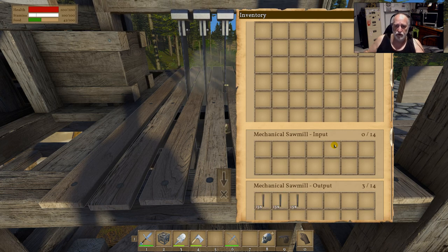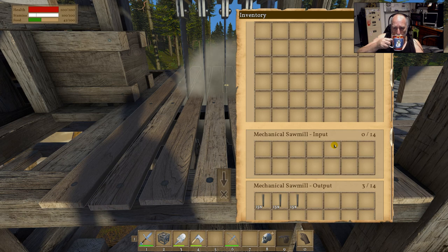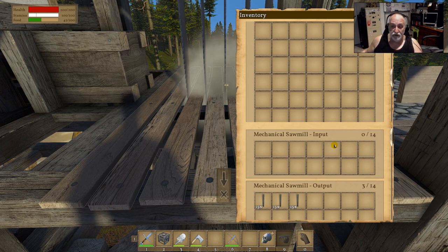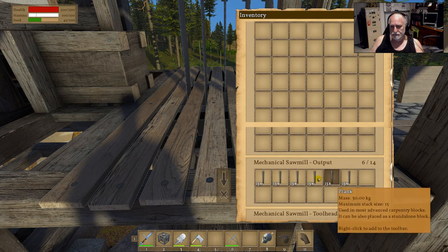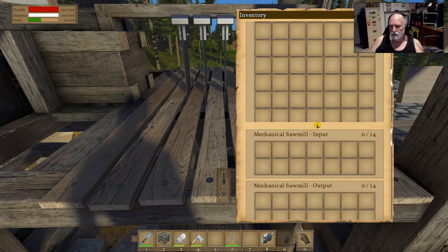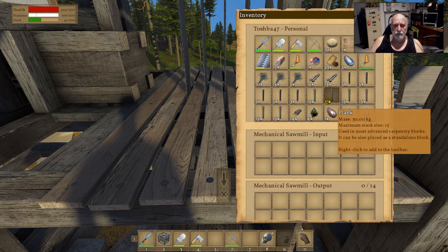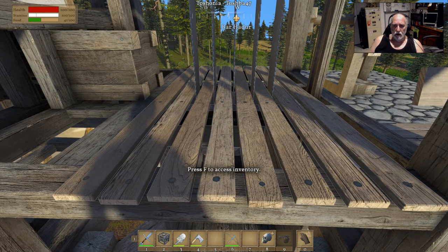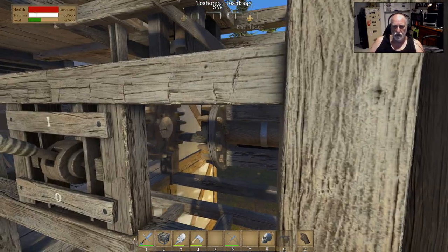It's a little bit slow because this windmill has got a couple of things connected to it. Two logs gives us 30, 60, 90 planks. I don't think I had any in there from before because I was actually down here making some planks earlier.